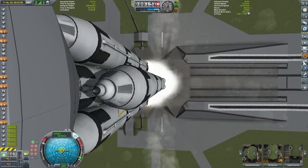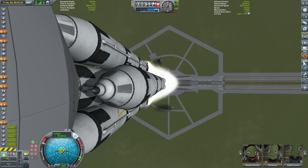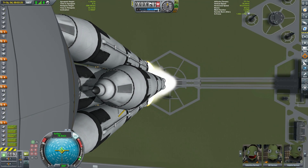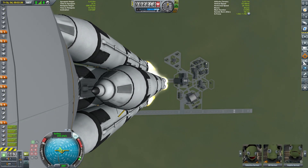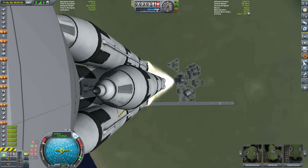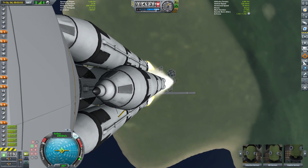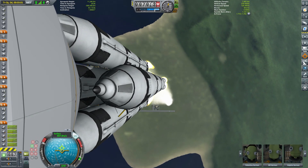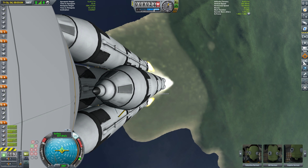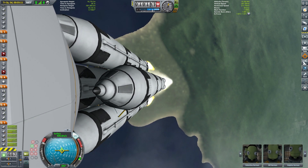Off we launch here. Today we have a view from the perspective of a camera mounted on the side of the fairing, which makes for quite a good shot. We can see this coming right up here, starting that gravity turn as we pass 100 meters per second. We'll have the first two mammoth cores emptying out here first, ready to detach.